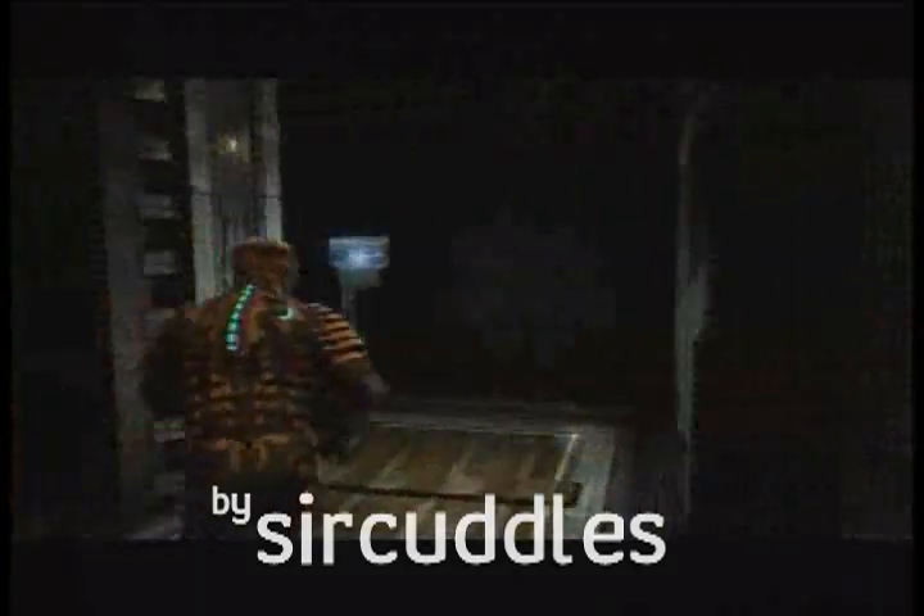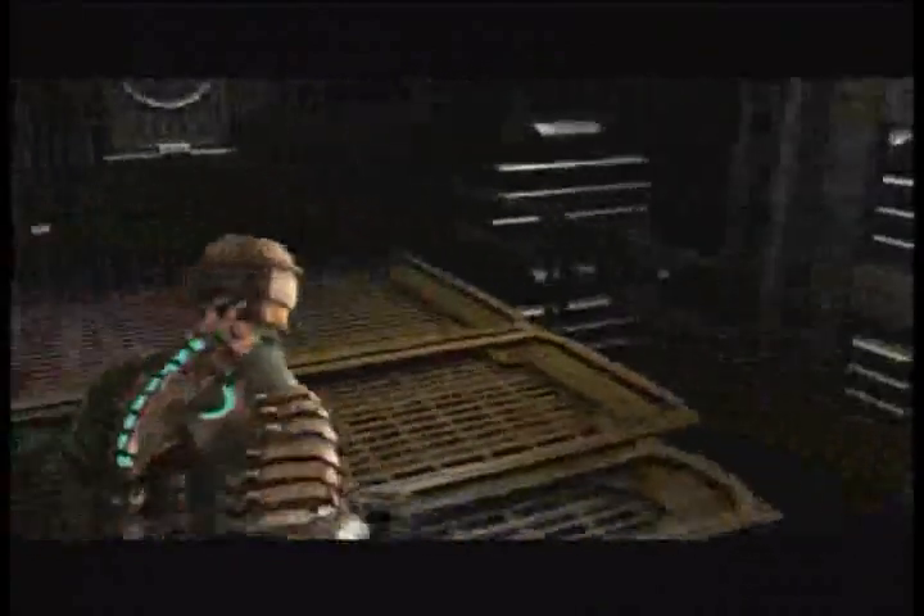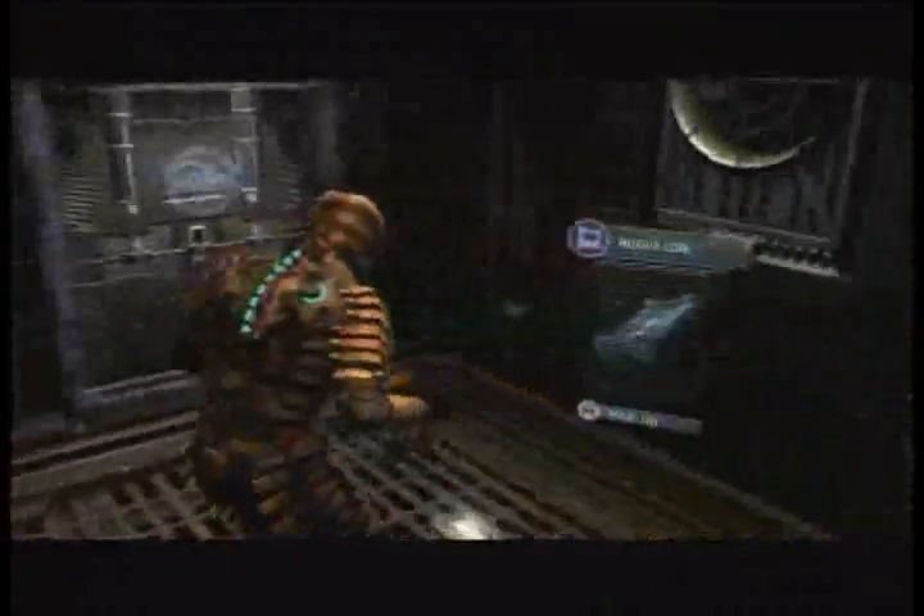Hey everyone, this is Sir Cuddles and this is a log walkthrough for chapters 8 and 9 in Dead Space. There's only one in chapter 8 and it's going to be on your way to the communications array. You're going to ride on a tram, and this is on the way to the tram. You're going to come up this lift here and the log is going to be sitting right there.